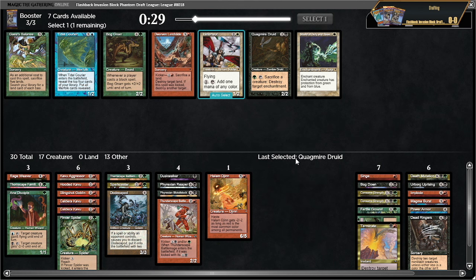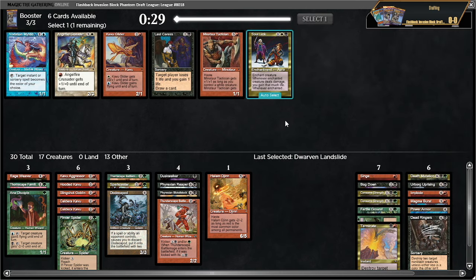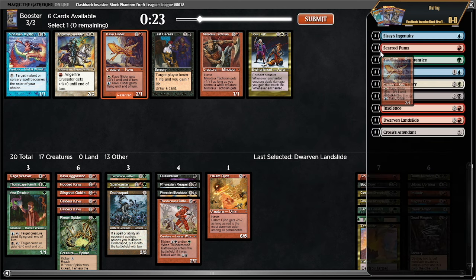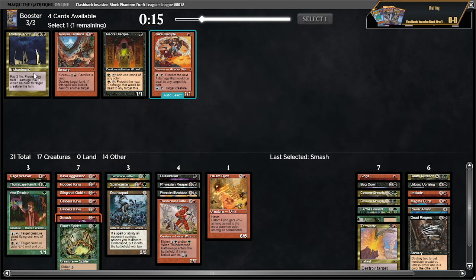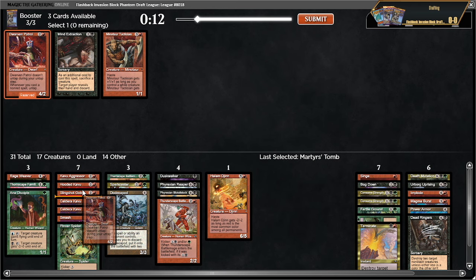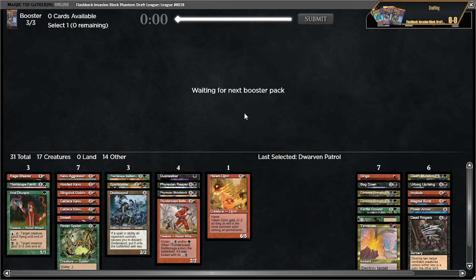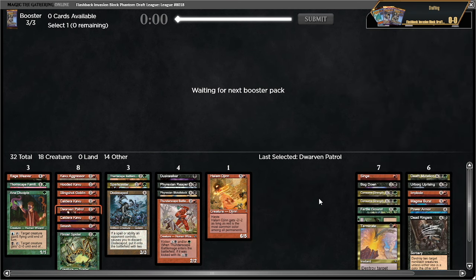Now we get a little bit punished because there's another quagmire druid — I'd rather have the 2/2 or the dwarf. I'll take a landslide or another one of these. These don't really matter; this card is okay for blue-red, the other cards kind of suck. So this doesn't matter — I'll take smash and I guess I'm taking martyr's tomb. This format can be fun but you have to be a very particular kind of sadist to enjoy it. I don't think this is a deck for the dwarven patrol.